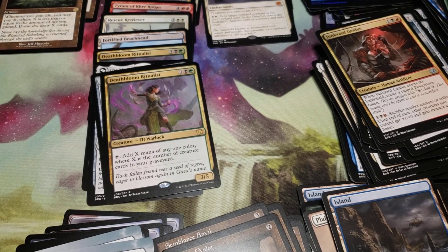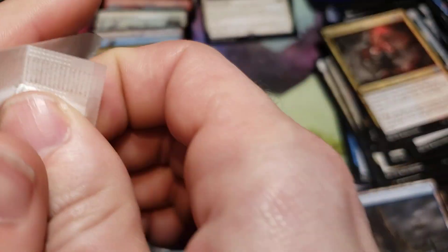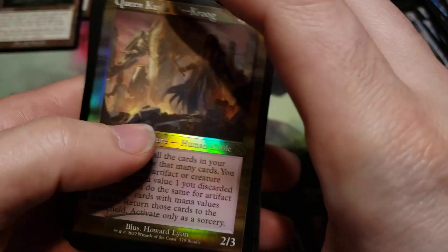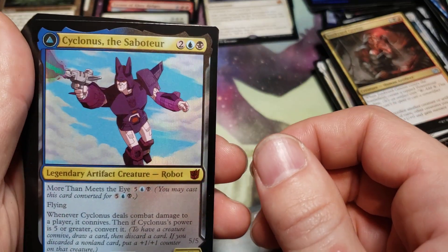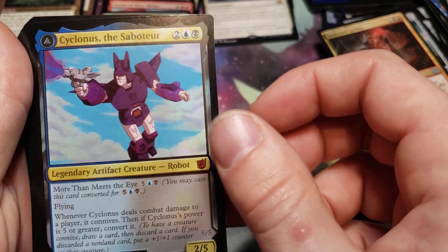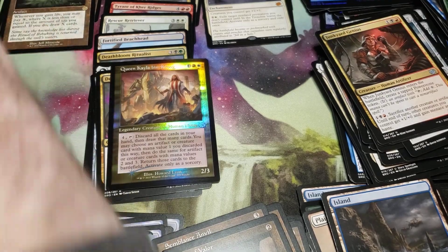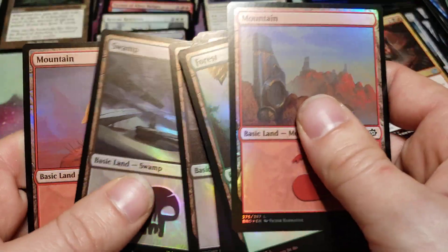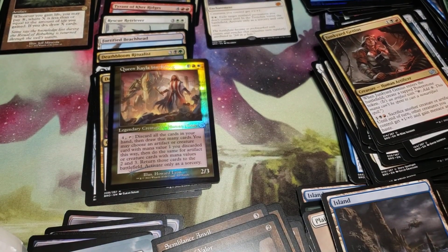Let's go over and see what we got. We got the Kellan Bin Krug, and it's Cyclonus the Saboteur — it's kind of faded too. Then we got our foil lands. Doesn't look like we have any miscuts or misprints along these, which would have been amazing — those are worth quite a bit.